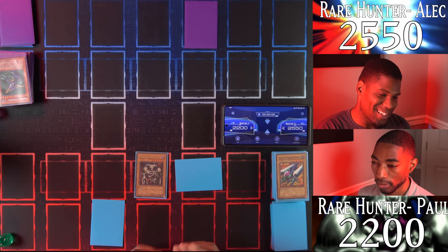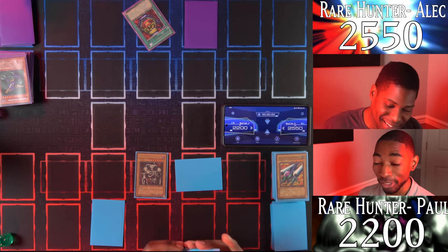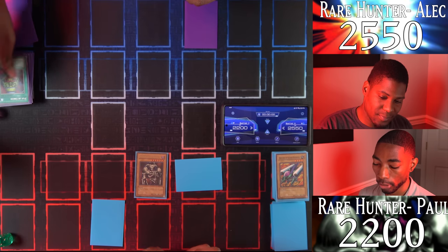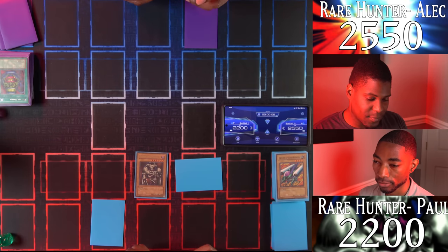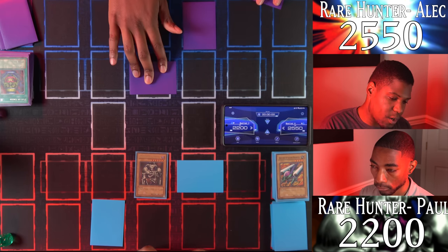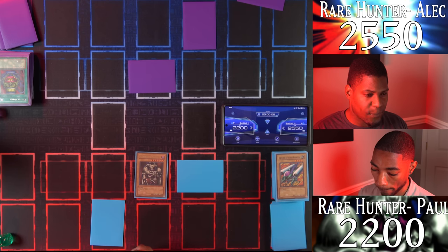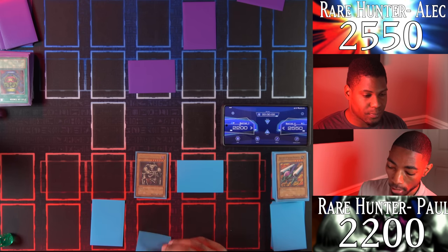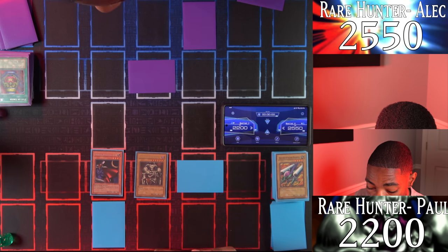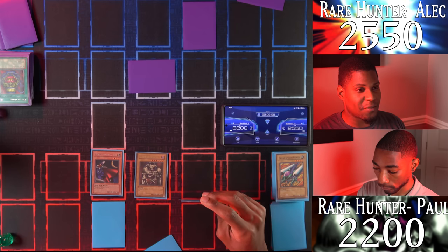Draw! I have to rely on this — I activate Pot of Greed, drawing two cards. You better hope they help you because you don't have many options left. I'll set a card face down and end my turn. I draw and summon my White Magical Hat — when it inflicts damage to you, you have to discard a card from your hand. And that kills the advantage from Pot of Greed.